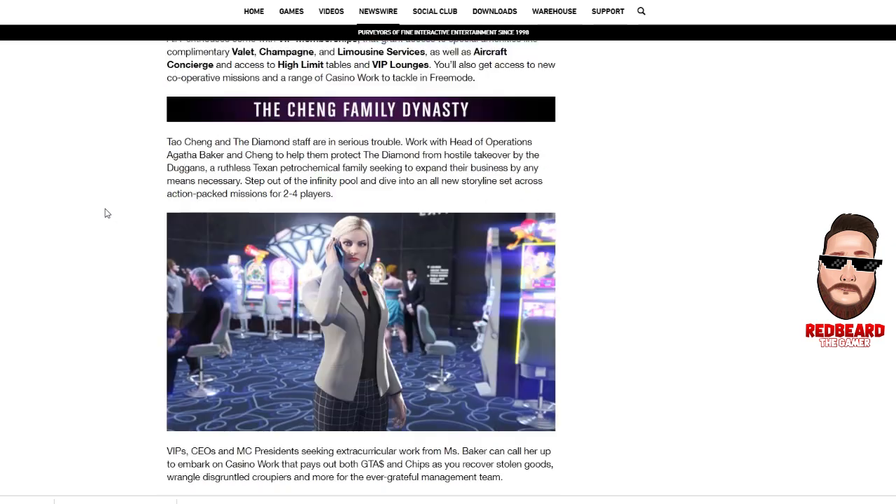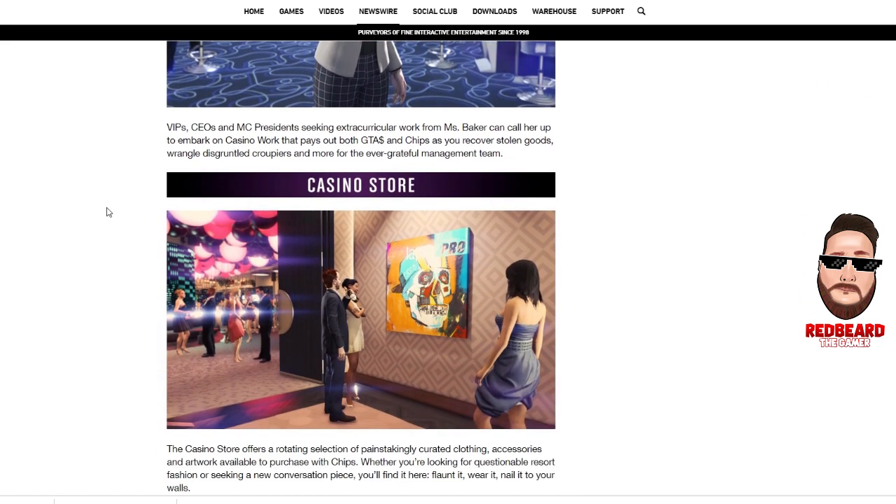It talks about the Chang family dynasty — I don't want to spoil anything, but if you haven't logged in yet it kind of does a little bit of the story for you. The missions are going to be two to four players; there are five different missions and you're going to be working with Miss Baker on those missions. You'll get a contact for her once you start it up.